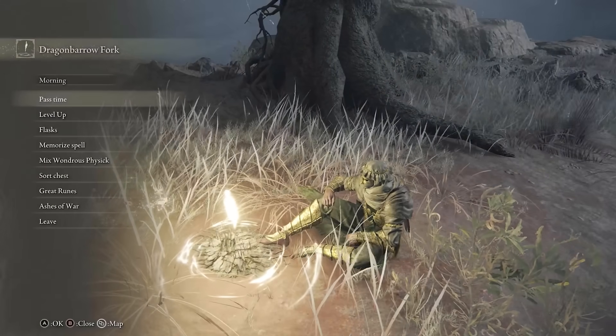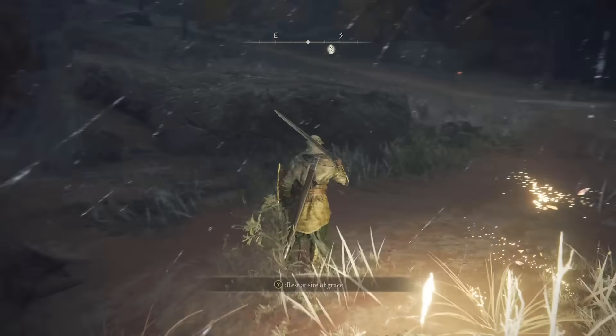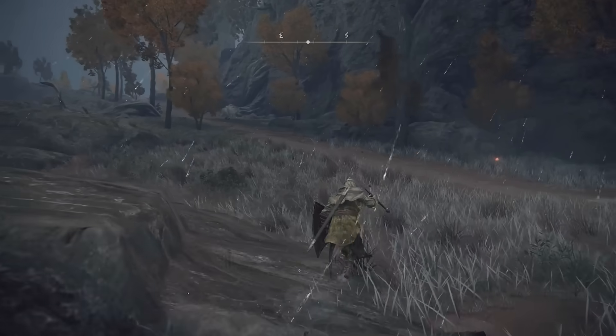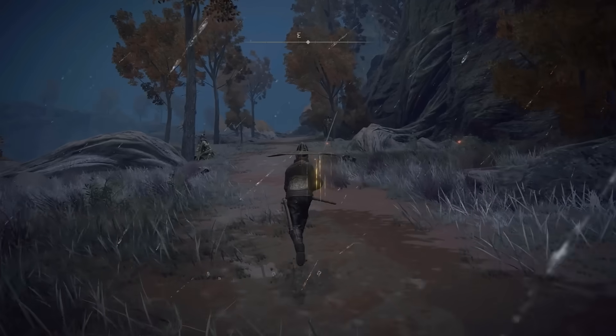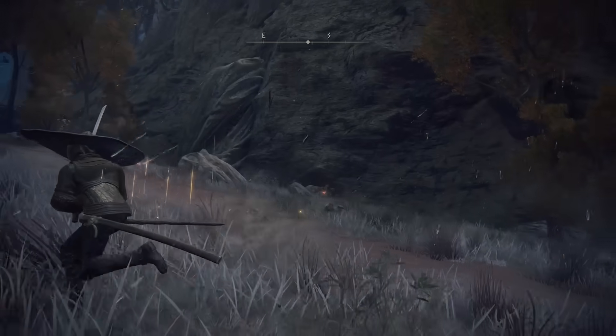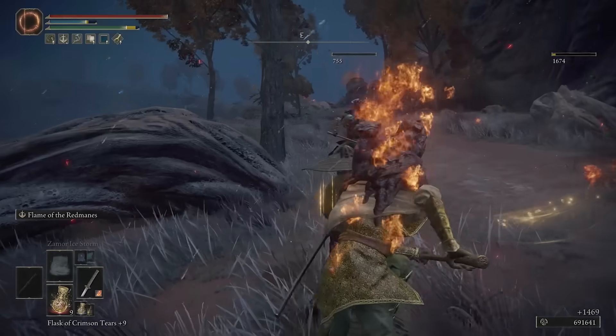It's good to sit at the Site of Grace and wait until nighttime to see the enemies in the ground better. If it's daytime, there are too many shadows moving around from the trees swaying and it's hard to tell where the enemies are, especially at the upper plateau. The gist is we're going to walk up this hill and kill the Guardian enemies hiding in the ground on the sides of the path and at the upper plateau.